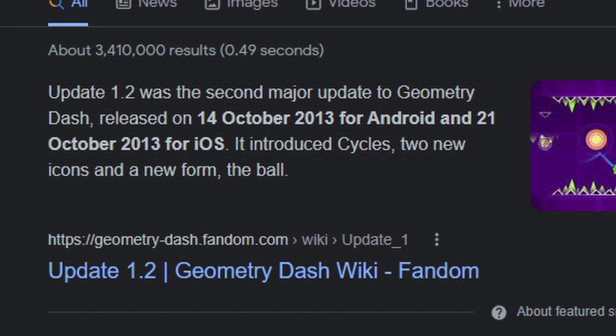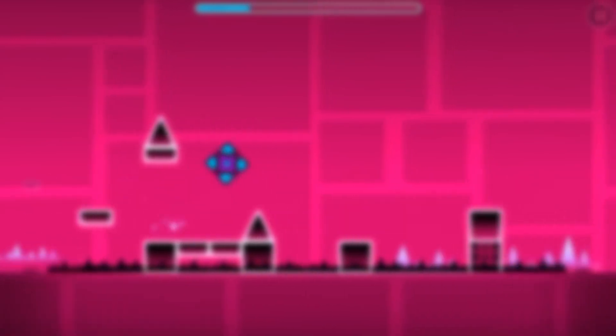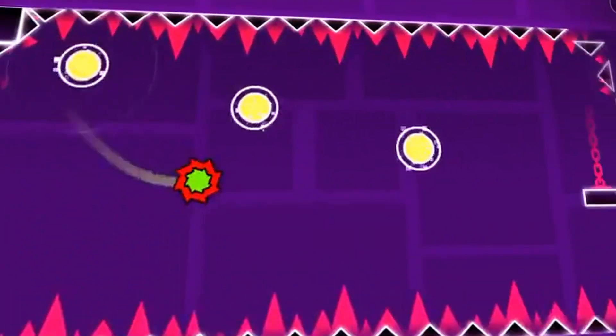Another month later, Update 1.2 came out, with a new level called Cycles, with a new game mode called The Ball. We also had 2 new icons, new achievements and rewards, and more bug fixing. This update added some flexibility on what you could do in the game, but it wasn't enough.